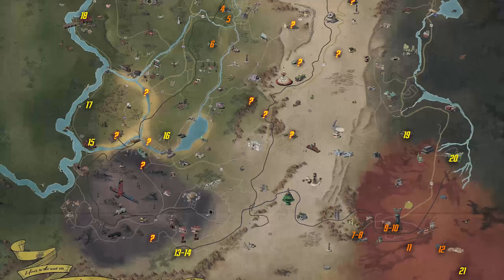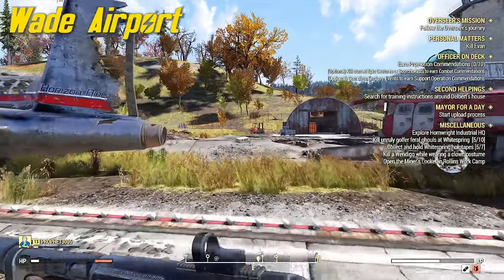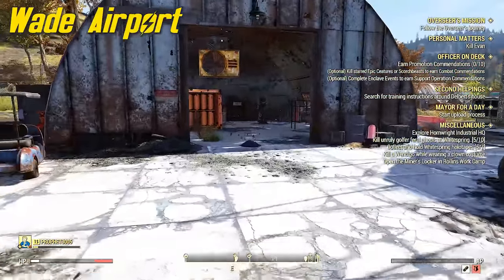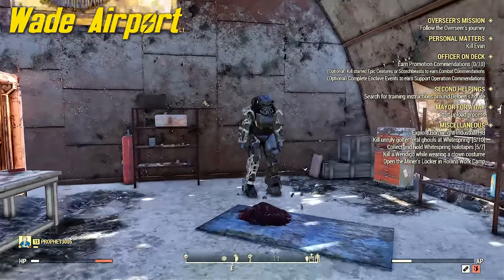Number 16 is at Wade Airport. When you get here you're going to find a hangar that's directly underneath the control tower. Go to the hangar underneath that tower and the power armor should be there. If it's not, just come back some other time.